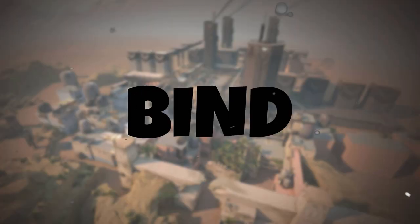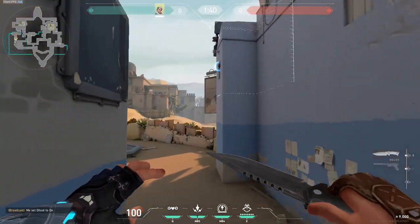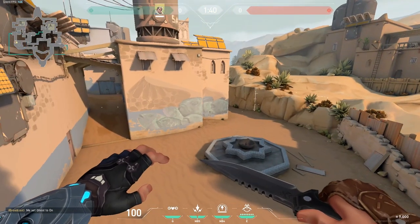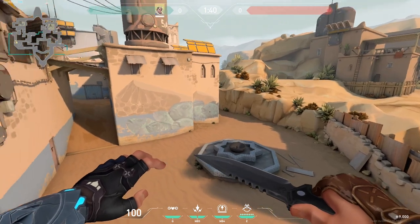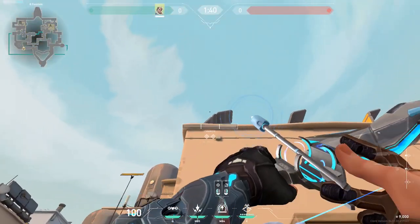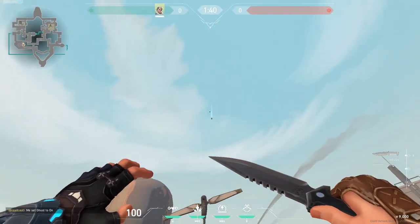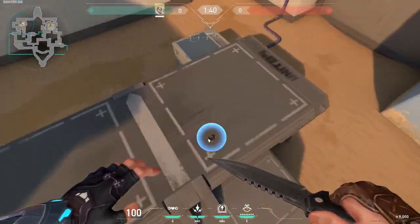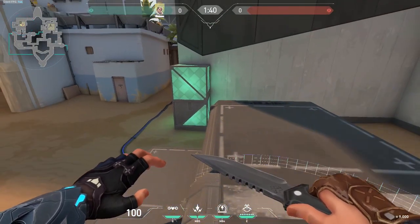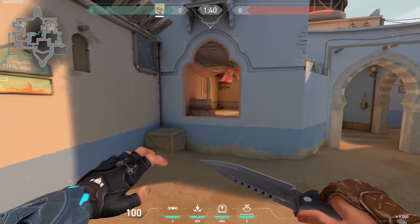Now: just full charge and aim at the belly — very simple. I do this all the time scanning ahead and it works like a charm, so please use it. For this next one, go there and two-charge — it's a very revealing area as you can see because it aims into all the cubbies in the site and where the enemy team will peek window and long.